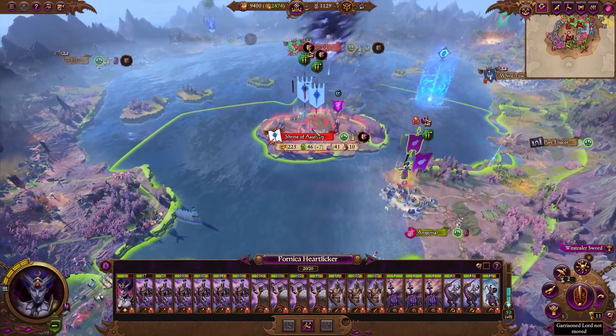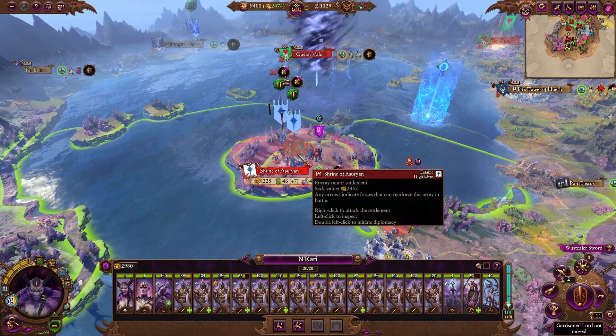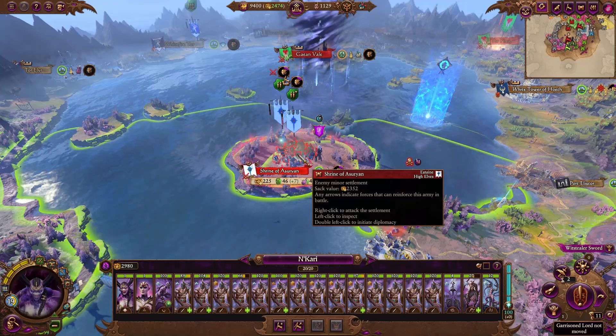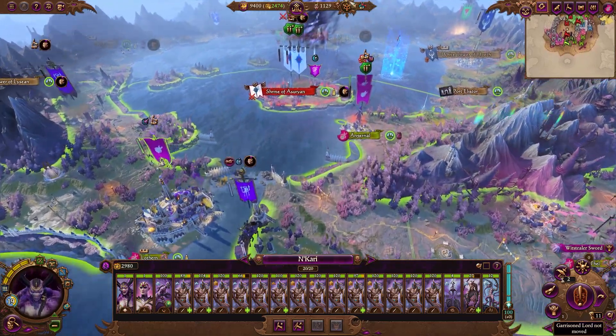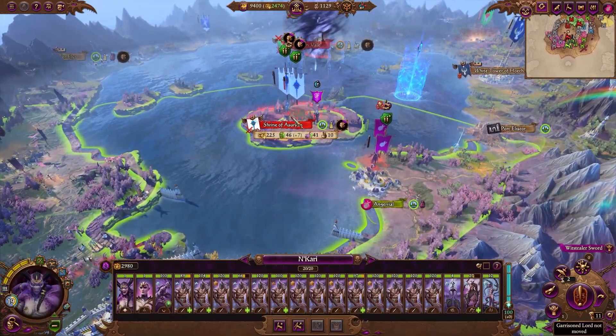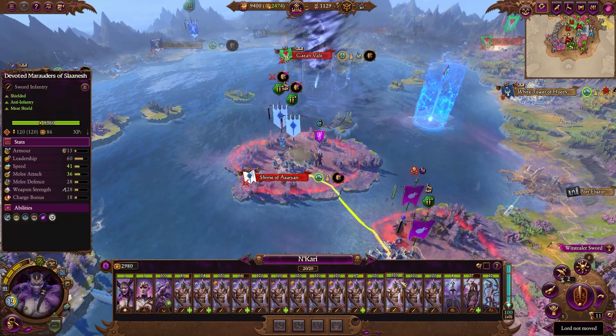So we're going to do the same battle, but in a different way that's not quite as cheesy. First things first, what we're going to do is pin Alistar inside the settlement. You'll notice that we can reach the settlement with Nakari down here, and we have our disciple army there. We're going to make sure that the main army does not get out of that settlement to reinforce.